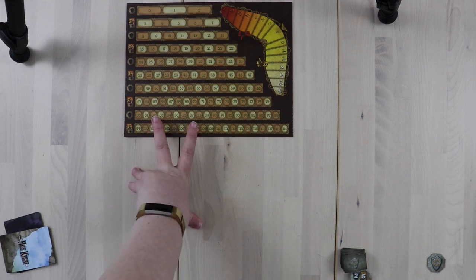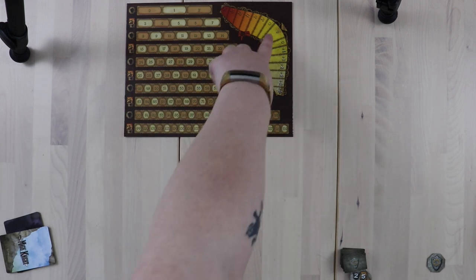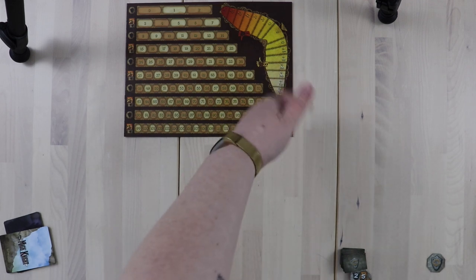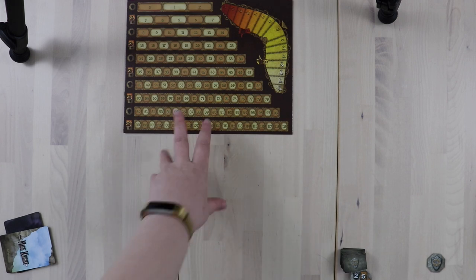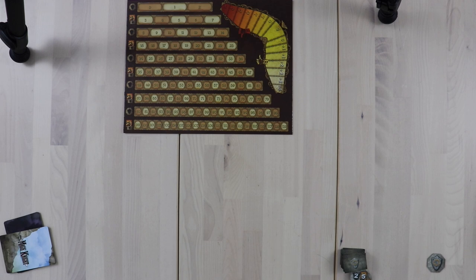The fame track is actually really simple. It looks like there's a lot of stuff on it, but this is just tracking your fame as it goes up. And then this is a reputation tracker — your reputation will change depending on how you treat people in this game. Get rid of a marauding monster, reputation goes up; burn down a monastery, reputation goes down. It's all pretty intuitive. For the start of the game, all you have to do is set out the fame board, then whatever character you're playing, you're going to get two of their shields.